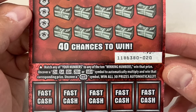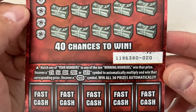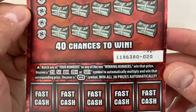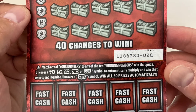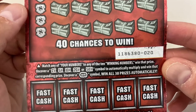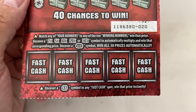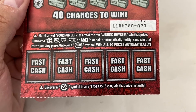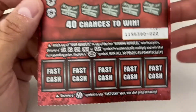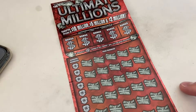Let's go ahead and read the instructions right here. Match any of your numbers to any of the 10 winning numbers, win that prize. Uncover a 2x, 5x, 10x, 20x, or 50x symbol to automatically multiply and win that corresponding prize, and then uncover a WIN symbol to win all 30 prizes. That is pretty cool. And then down at the bottom we have the fast cash — uncover a double money symbol in any fast cash spot, win that prize instantly. Sounds like a good card with a lot of chances to win.